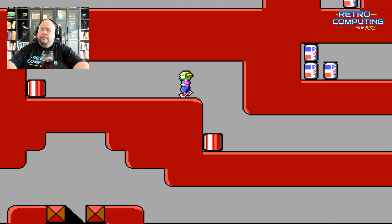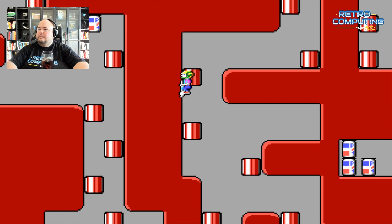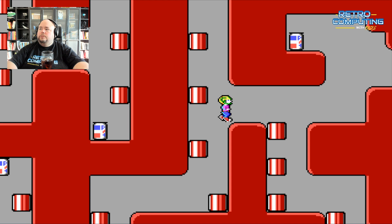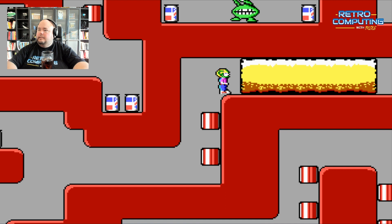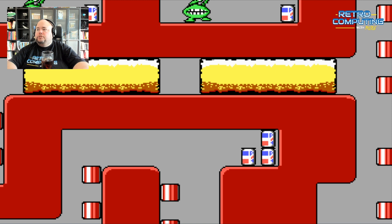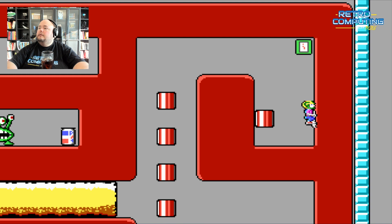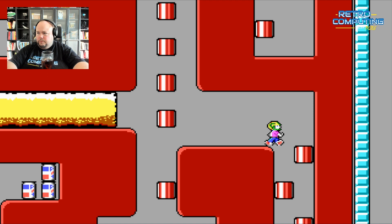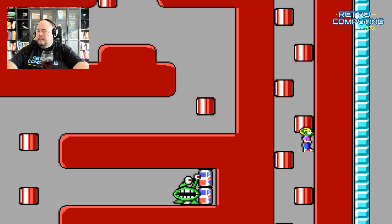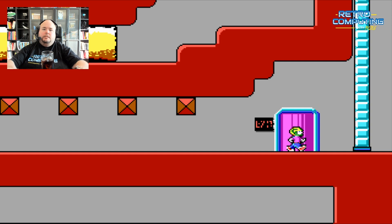I've got three cards now and need the final one. I need to go back up, and there's a tube ahead — the next tube has a Gawk inside it, so I always fire a shot first. That killed the Gawk inside the tube; otherwise it would have killed me a lot of times. The final card is right up here. Now I've got all the cards and just need to find the doors — they're right down here. There's no Gawk in this tube. Cheers!